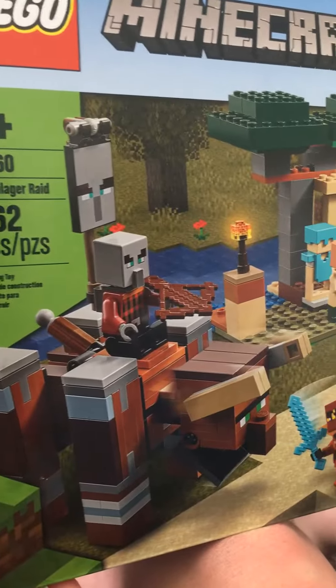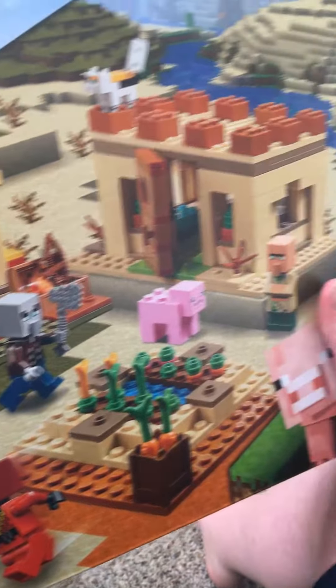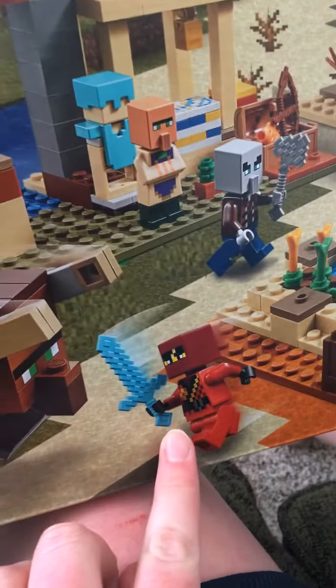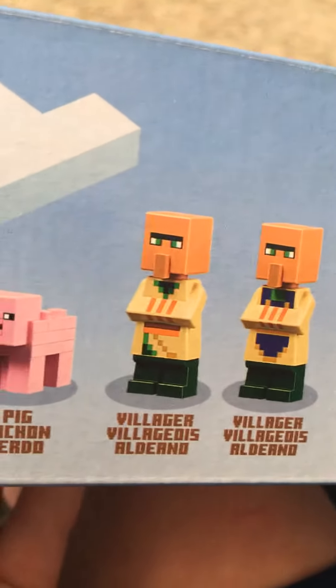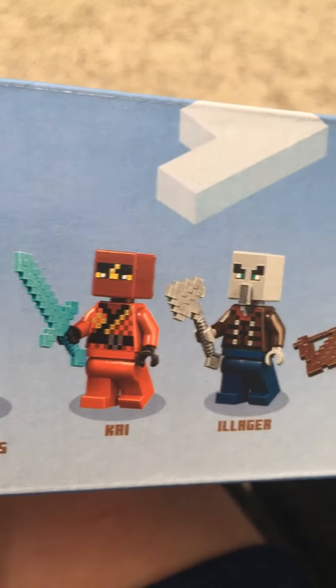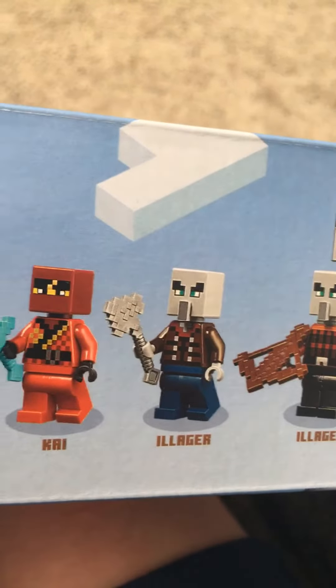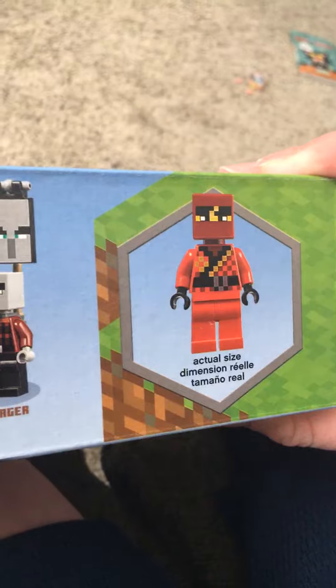Take a look at the box — there are some guys on it, an armor stand, and a cool thing is this guy's from Ninjago. Up here we've got a cat, a pig, two villagers, Kai, an illager, and another illager. That's the actual size.